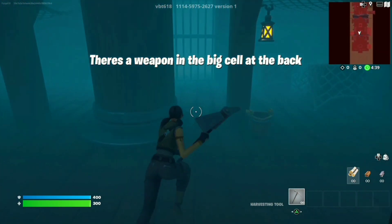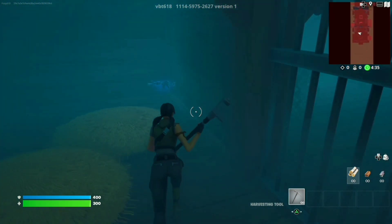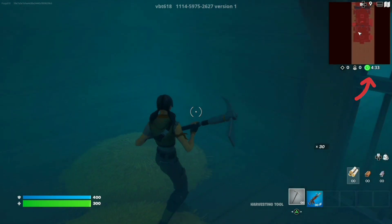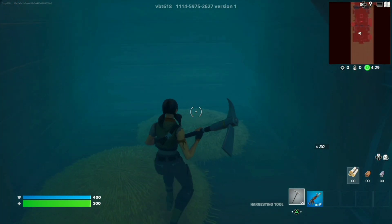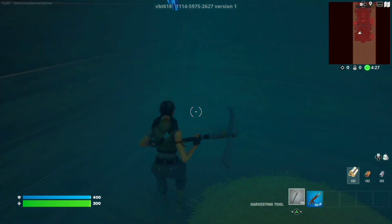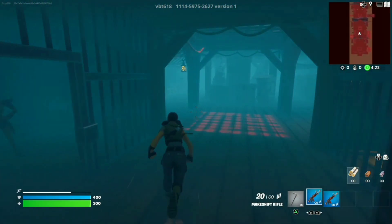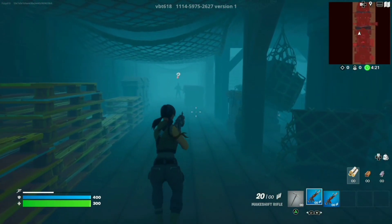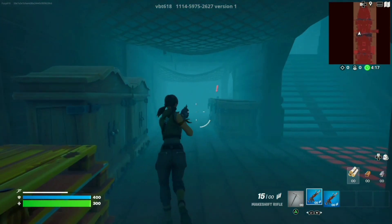Go ahead and move over to the big cell in the back and locate the weapon. Do take note — top right corner underneath the map there is a five-minute timer, so this is time sensitive. We're going to grab one more weapon and head back. There are NPCs — you want to kill them off and get that extra XP.